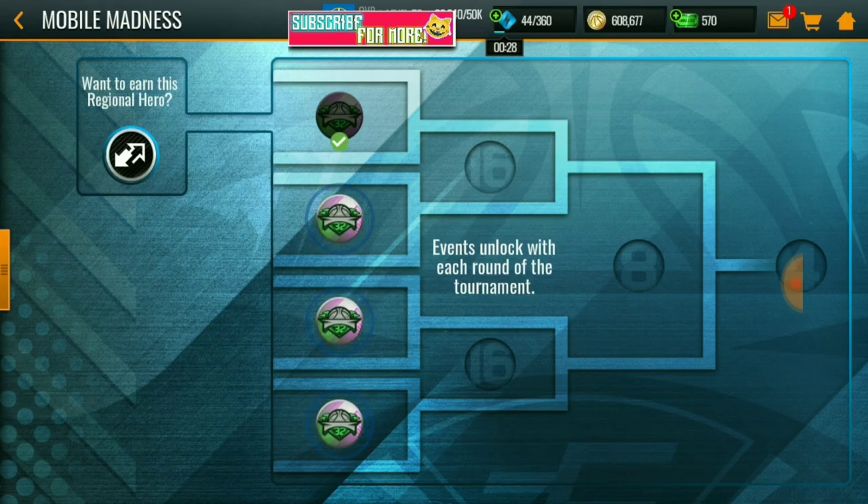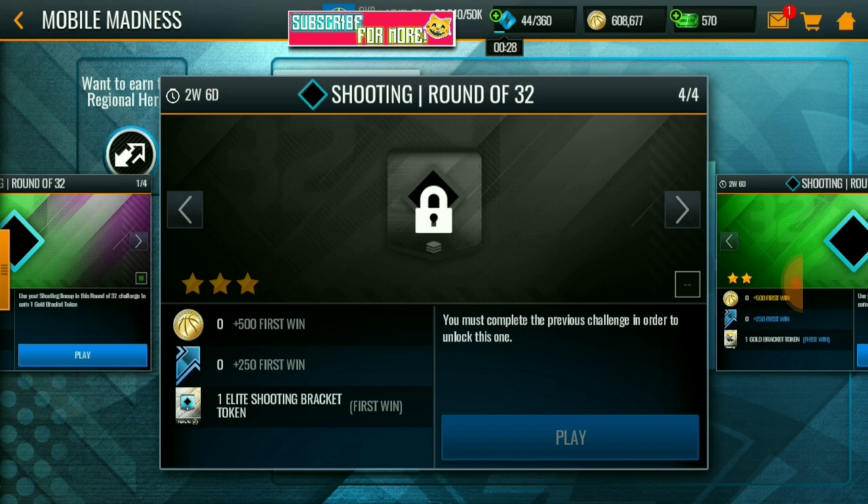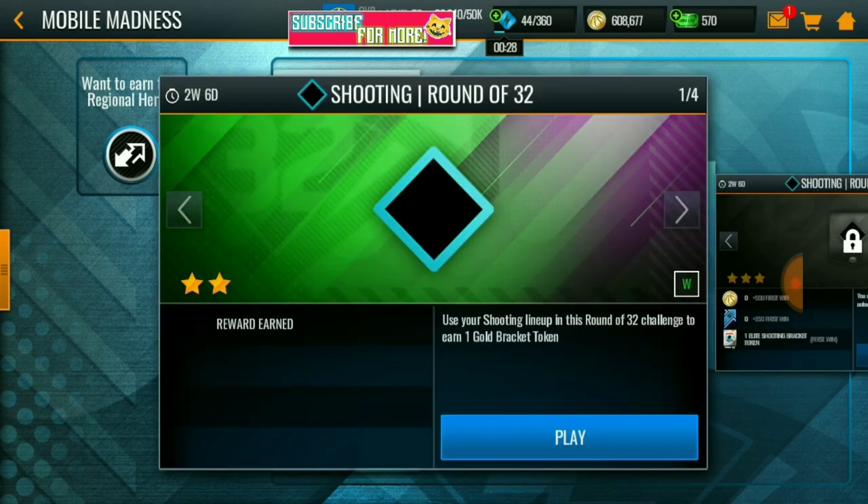On this campaign, you need to finish these four campaigns that each contain one elite shining moment bracket token, so that's a total of four elite bracket tokens. Don't wait for rounds 16, 8, and 4 — grind all these campaigns now, because if you wait you'll get stuck.